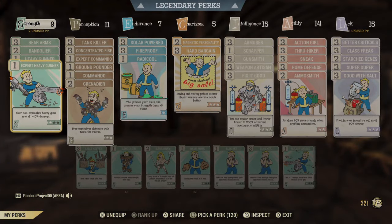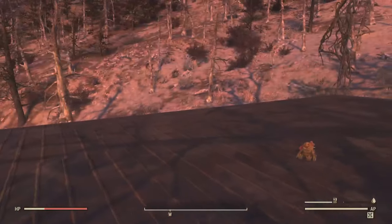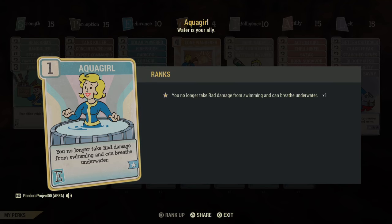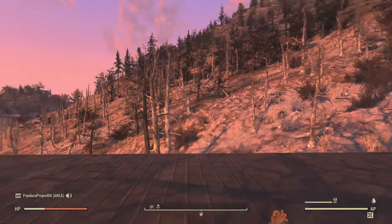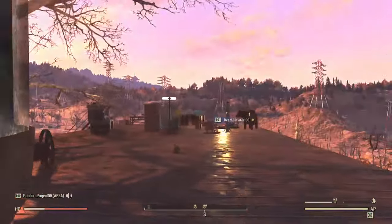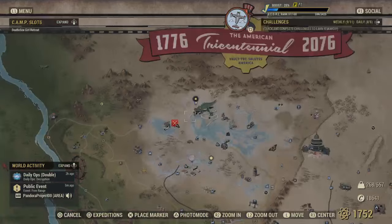There is a perk card called Aqua Boy or Aqua Girl that lets you breathe underwater without taking radiation damage — though you can still get waterborne diseases even with this card. If you have that perk card and start stocking up on Smoked Mirelurk Fillets, you could drop that perk card instead and free up a slot. Or maybe you never had the perk card to begin with — either way it's a great option. I got lucky and got another Smoked Fillet!